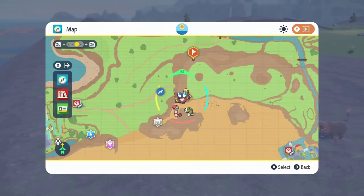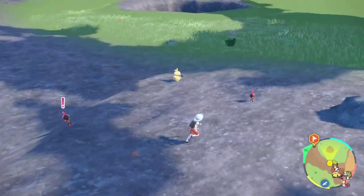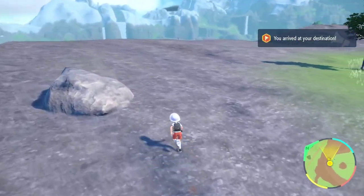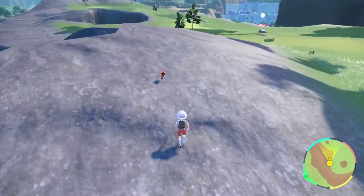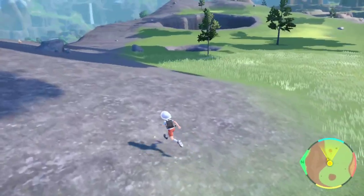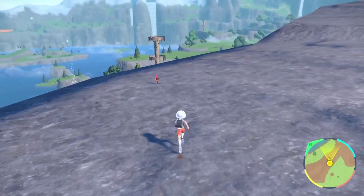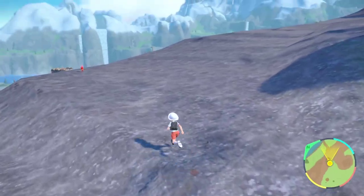Let's take a quick look at what I found. Just like I said, run across this rocky ridge and keep your eyes peeled for Charcadets. That's already four right away — five, six, seven, eight, nine, ten, and counting up to seventeen before the path ends. You just keep going across this path. This is also a good way to shiny hunt these things, just in case you were wondering. Anyway, there's a bunch here — I just thought I'd show that to you.